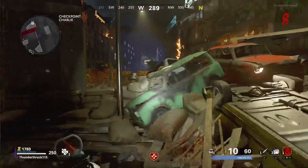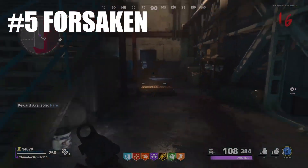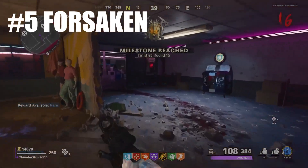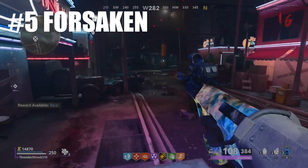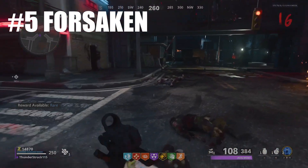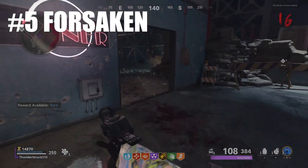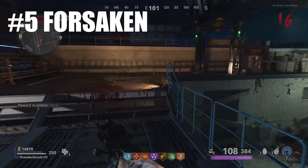Kicking things off at our number 5 spot, we have Forsaken from Call of Duty Black Ops Cold War. The reason I have it on this list is that when people rank the maps in Cold War, Forsaken is usually towards the bottom. And while I certainly don't think Forsaken is the greatest map in Zombies, I definitely think it's better than Die Machine and Firebase Z at the very least.